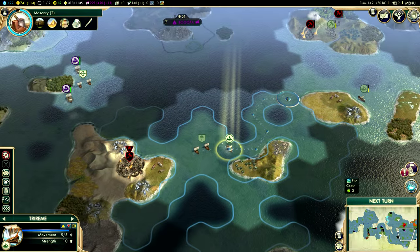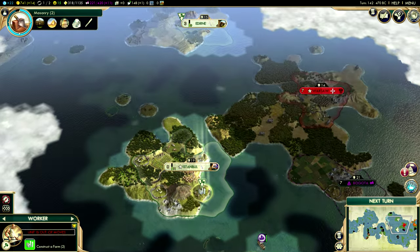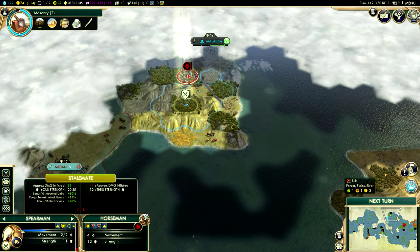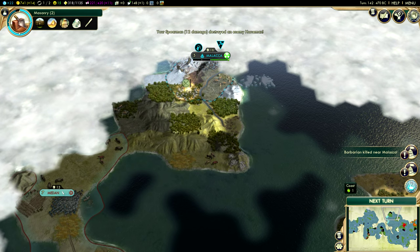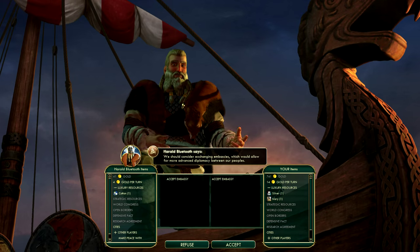Absolutely surrounded by Carthaginian Quinqueremes. We are very low on health — can we kill it? We might be able to kill it. Let's try. I killed it in front of Malacca, and now we're best buddies — very, very cool.